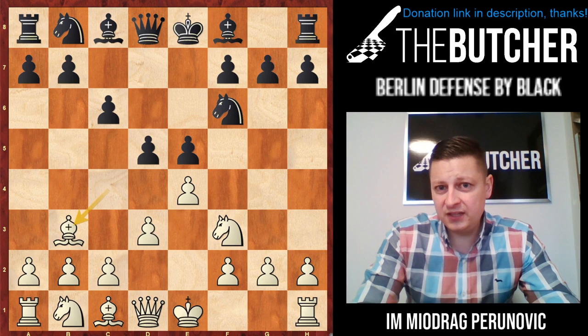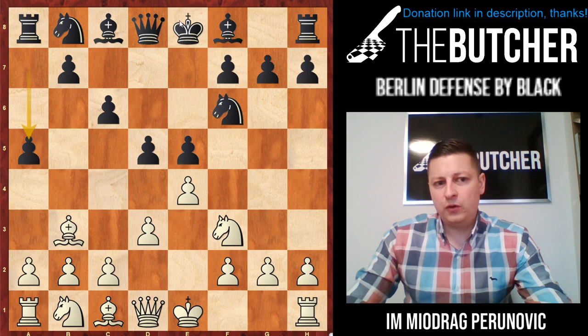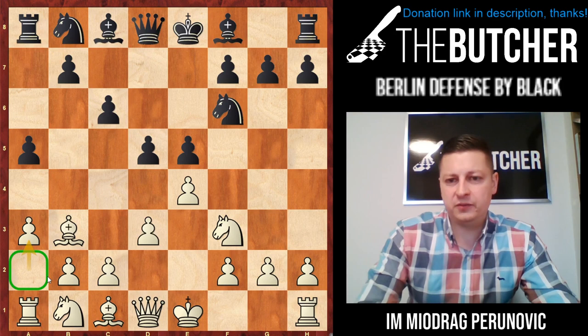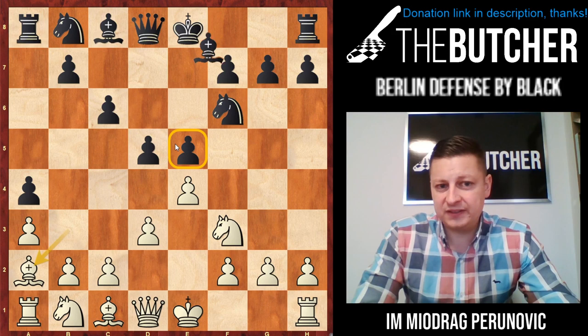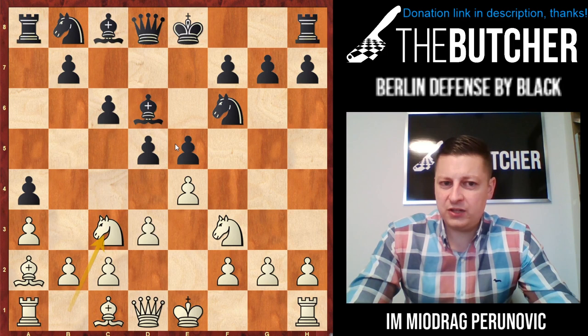Apart from Qc7, they can also play a5. This is another top-level game, this time played between Fabiano Caruana playing white against Hare Krishna with black. Of course a5 wants to chase away the light-square bishop — they threaten to take it. You have to play a3 to get a good shelter for this bishop, and they go a4, Ba2. Thanks to this variation and Caruana's play, I started to like this system so much.